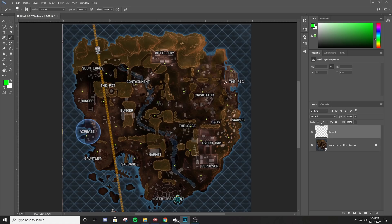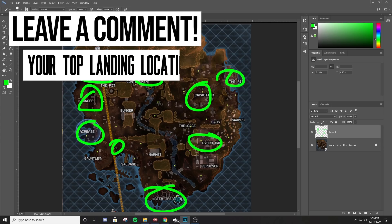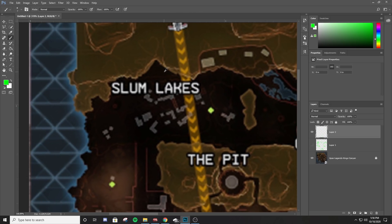Now that we've highlighted all the action-packed areas, let's circle the top landing locations for this specific split. If I haven't circled your favorite drop, it's because I personally haven't had much experience there. There could be other solid choices that work for you. Leave a comment below and let me know your favorite drop and how much RP it gets you. The first area we'll really talk about is Slum Lakes.